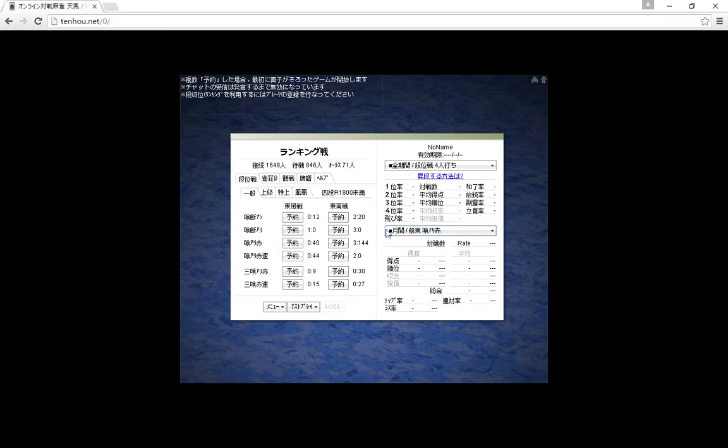So in the top room you can't call and win with that yaku. In the next one down you do have open tanyao. In the third room you have open tanyao and also red fives, so there's one red five in each suit. Then the fourth room is open tanyao with red fives but it's fast.